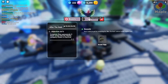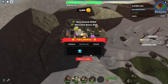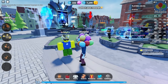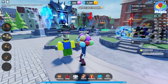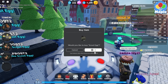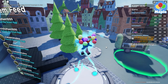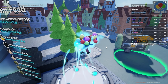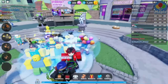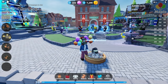Defeat easy mode three times with only starter towers. Return to lobby. That was the most boring part of the day. But at the end, at least I collected a shiny new egghead. I could collect my reward — claim my reward for zero Robux. There you go.